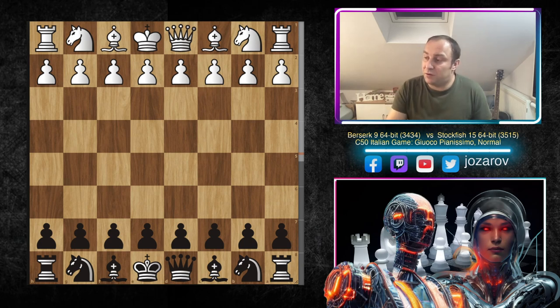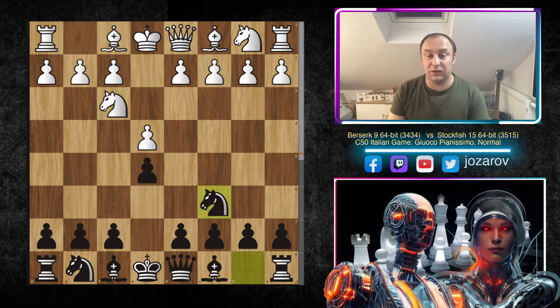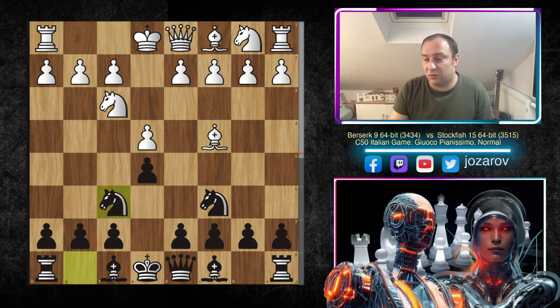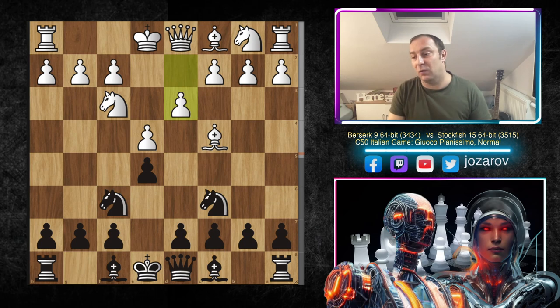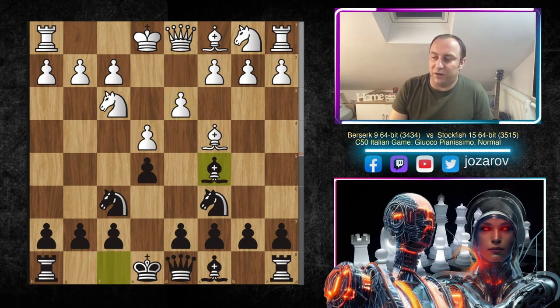Berserk opened with e4, and we have e5 by Stockfish 15, Knight to f3, Knight to c6, and after Bishop to c4 we have the Italian game. So Knight to f6 — the Two Knights Defense. We have now the move d3, going into a more classical, solid approach. You can of course go into the Fried Liver Attack, but here Berserk played d3.